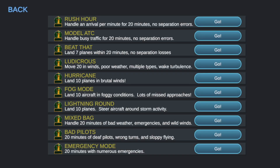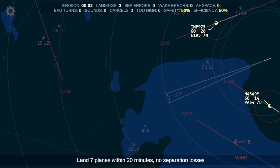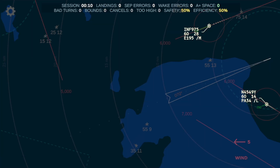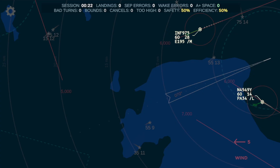I'll try a challenge — we'll try 'Beat That': land seven planes within 20 minutes. Let me give you a little demonstration here. 4-9-Yankee, turn left heading 2-5-0. [Aircraft: November 4-5-4-9-Yankee, heading 2-5-0.] Iron Flight 9-7-5, maintain 3-thousand. [Aircraft: Iron Flight 9-7-5, maintain 3-thousand.] Not too bad.